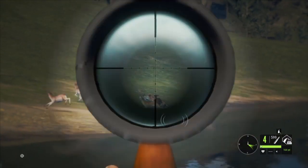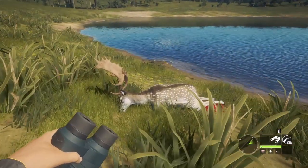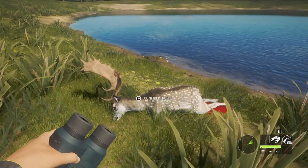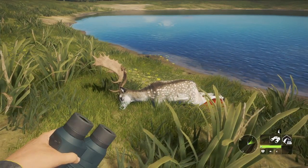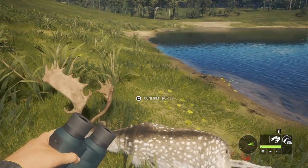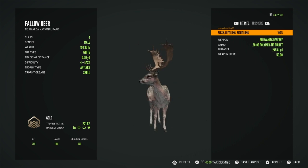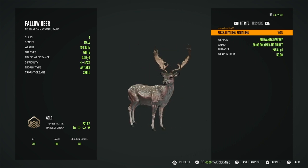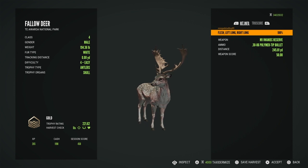I'm really hoping that was a vital shot. Coming in closer — I can definitely see vital blood. Let me back up a bit, get a screenshot, and go ahead and claim him. He's not even close to diamond, but I did pull off a double lung at 245 yards giving me a score of 221. That's still a beautiful fallow.